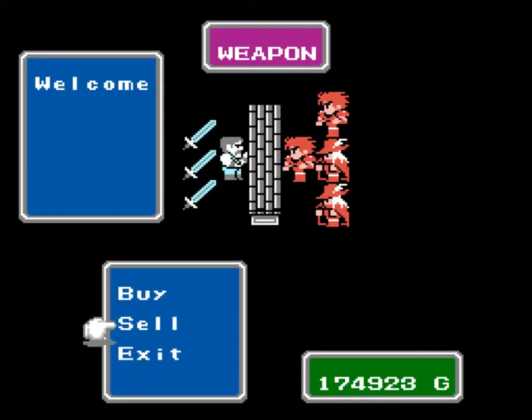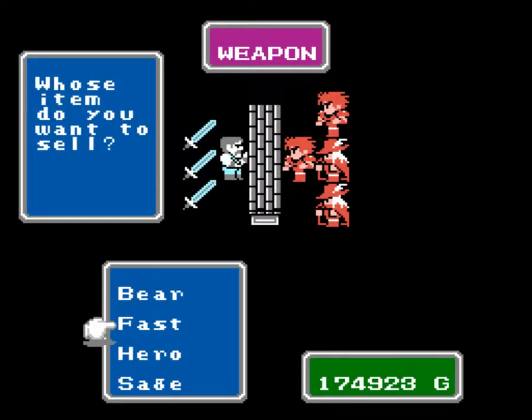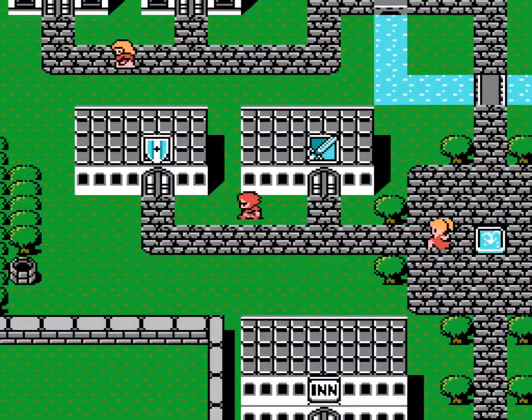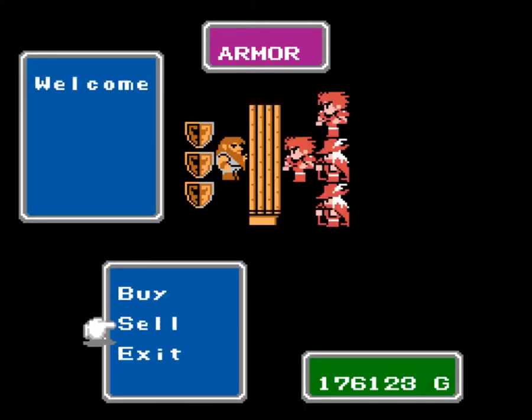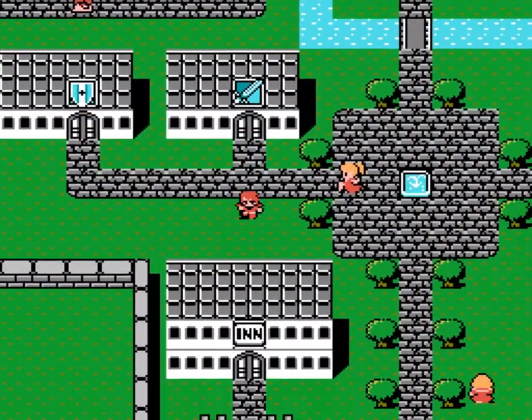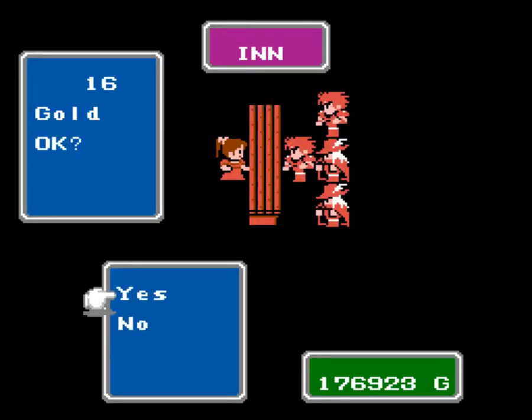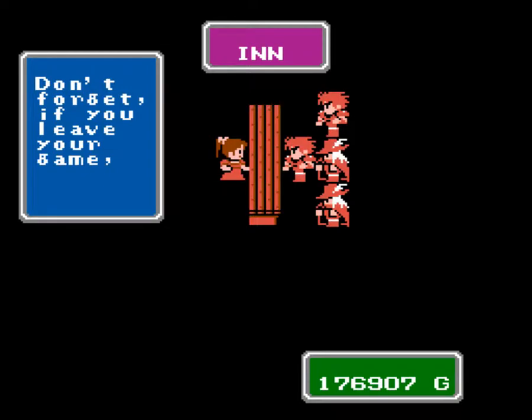I'll go back to the wizard with the axe, I guess. Don't know what happened to my Astos sprite there. Oh well. Now I can start burning my spells on these undead. Hopefully we can just get out of here more quickly.